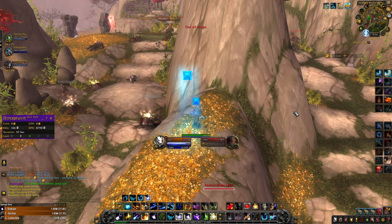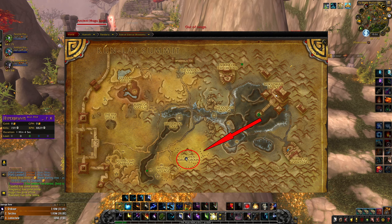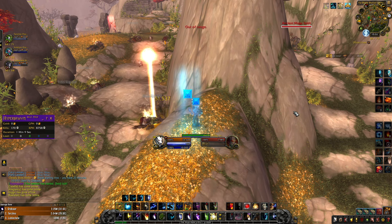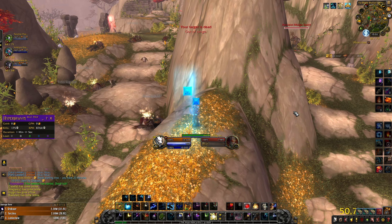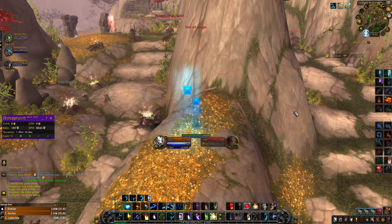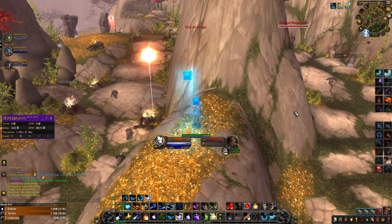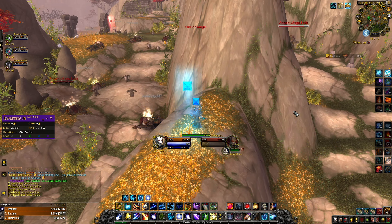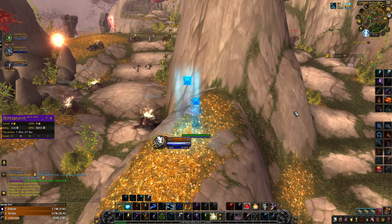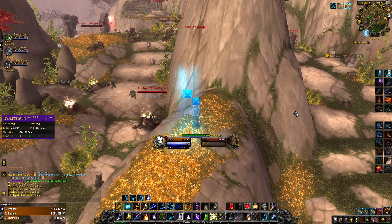This farm is located in the Pandaria zone Vale of Eternal Blossoms; you can see the exact location on the screen. To do this farm you need a group full of druids and they should be at least level 50 to one-shot these mobs. Each member of your farming group should take 1 spot — you can see the 5 spots on the screen. After 20 minutes of spamming the macro, go and loot everything. When you finish looting, get back to your spot and continue. You should usually get 10 Sky Shards per hour, which means 1 mount per hour, though sometimes you will get more and sometimes less.